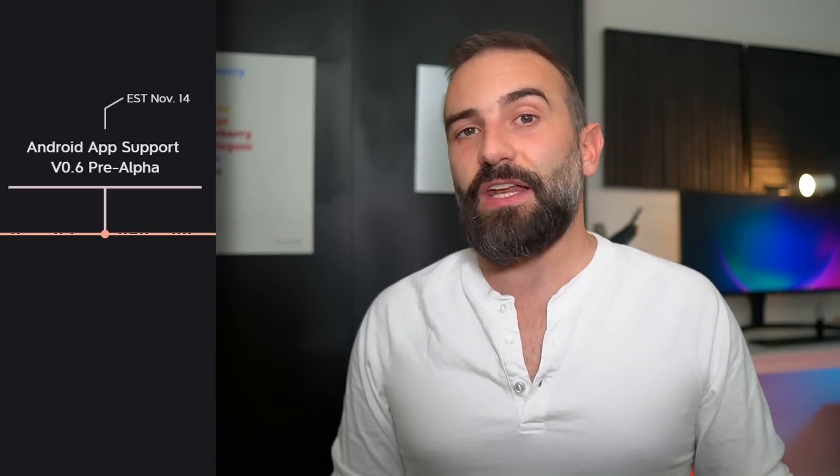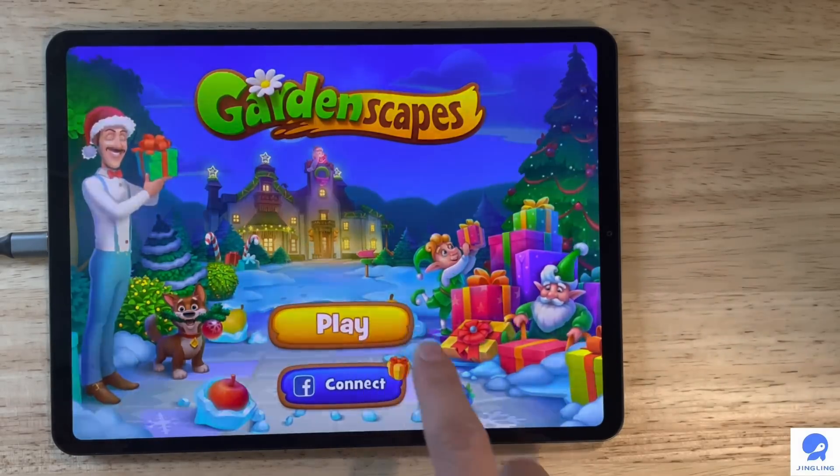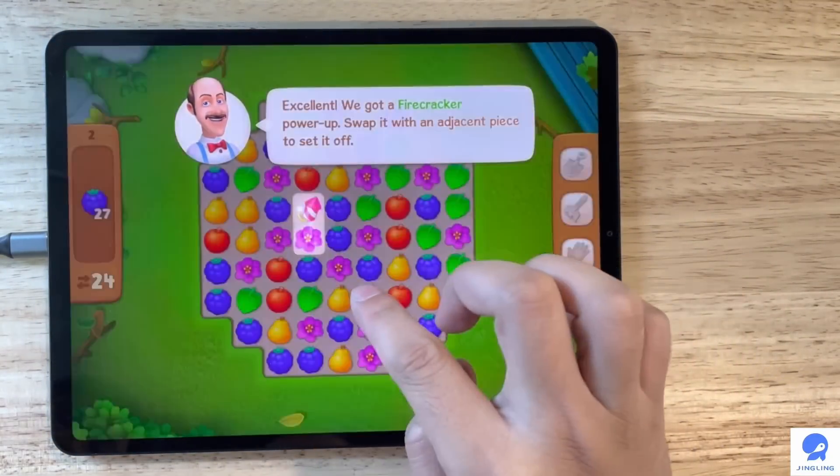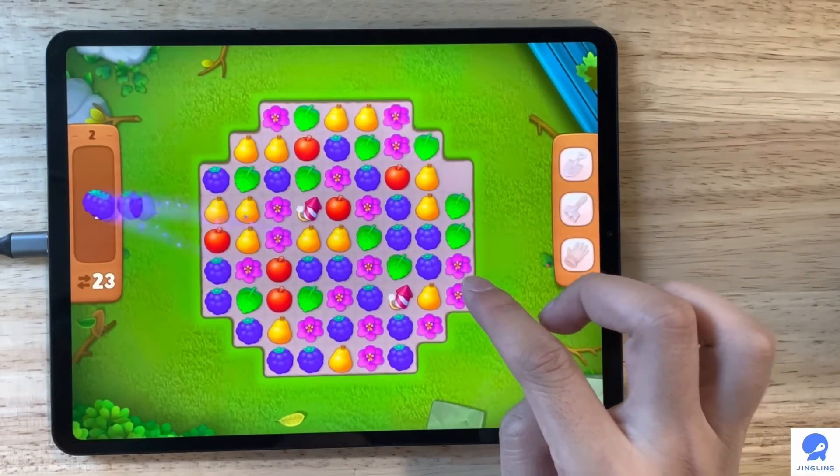More interesting is the availability of Android applications on the 14th of November, which should only be available on the JingPad and is one of the major selling points of this tablet. It's going to be pre-alpha level, so probably on the same level as what other YouTubers showed from their review units. Sideloading won't be available just yet — it's probably just going to be a few applications in JingOS's repos installable through the command line. But it's still a major feature; if you can run Android applications on the JingPad, it basically means it's daily drivable.